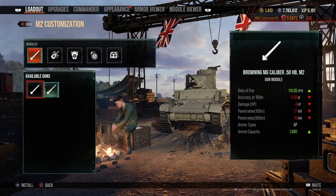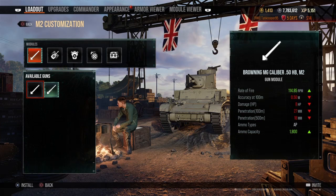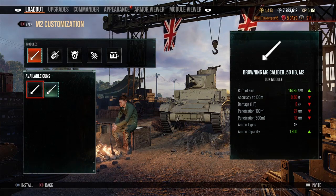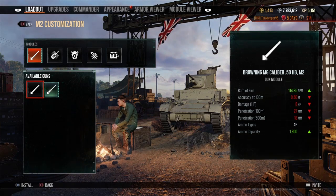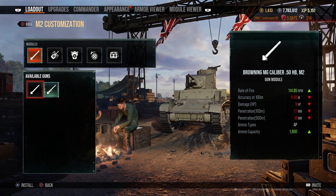This is a tech tree tank, so you do get two different guns. You get the Browning MG caliber .50 HBM2. The rate of fire is 114.85, the accuracy is 0.50, the damage is 8 — which tells you it's actually a machine gun — penetration is 27, and it can carry 1,800 rounds.